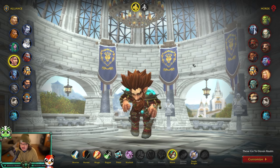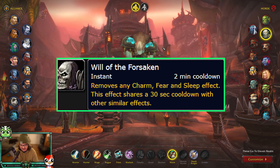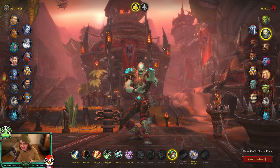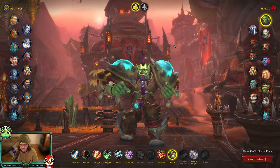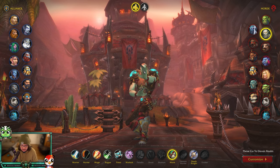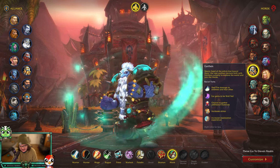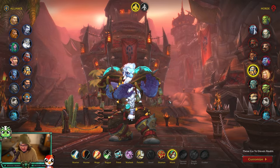For Horde, your best bet is Undead. Will of the Forsaken lets you break fears, charms, and sleep effects, which is great against Warlocks and Evokers if they're meta. Orc is another option thanks to Hardiness giving some stun reduction. Undead is the best Horde race. I also tried the new Earthen racial - it's okay, the damage and well-fed bonus are decent but not amazing, though their animations are cool.